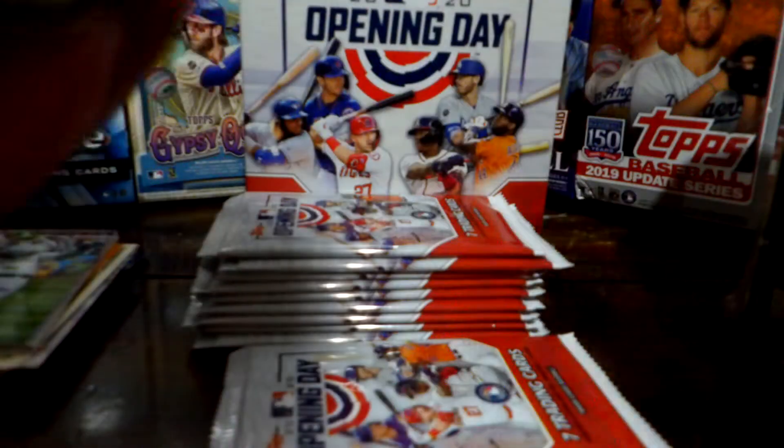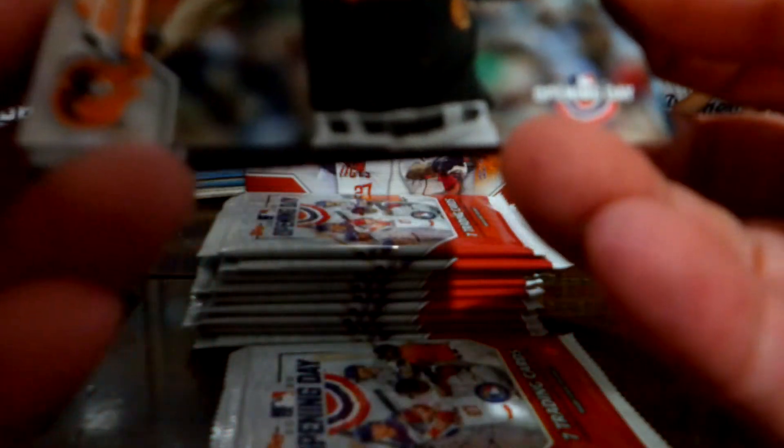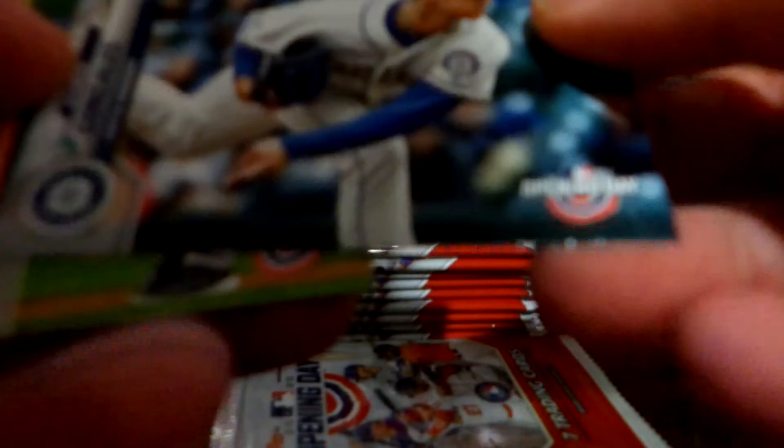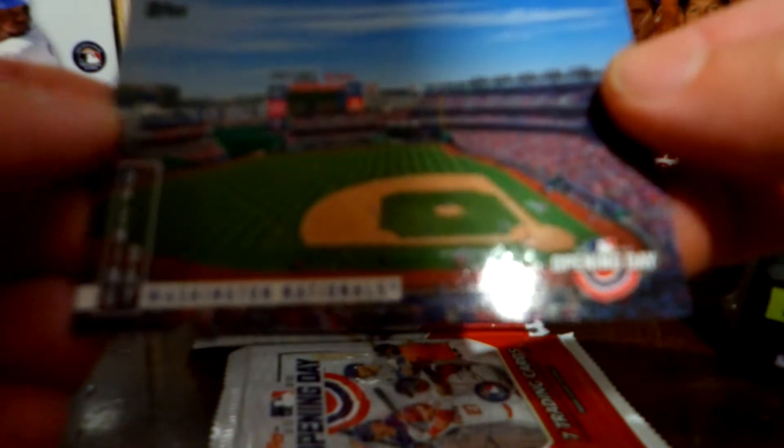Next pack — we've got quite a few packs to go, but for $15 at Target, it's pretty cool. There's a John Means, Matt Chapman, and a Washington Nationals Opening Day field insert card — that's pretty cool. Lots of stats on the back too, which is neat.